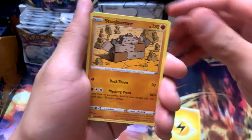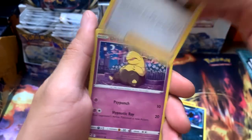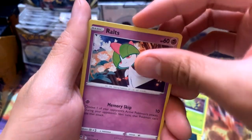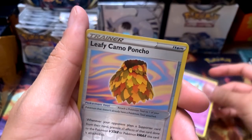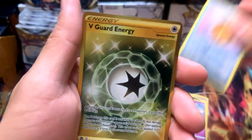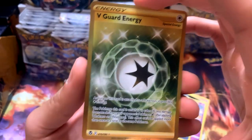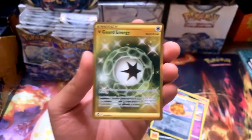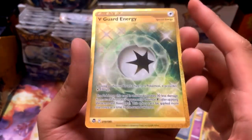Pack five: Electric Energy, Stonejourner, Goldbat, Drowsy, Spinarak - he's got a little face on there - Ralts, Krogunk, Solacis, Leafy Camo Poncho, and a Gold V-Guard Energy! Back-to-back hits, are you kidding me? This box - I literally have the hottest hands. Gold hybrid, back-to-back, that is crazy. Shine bright like a diamond, let's go!